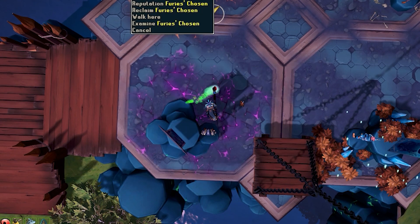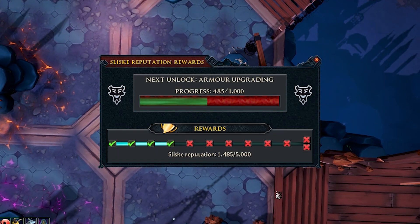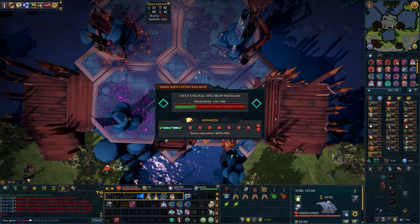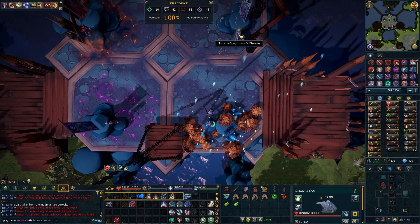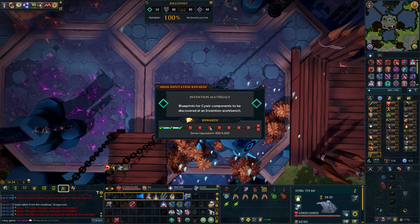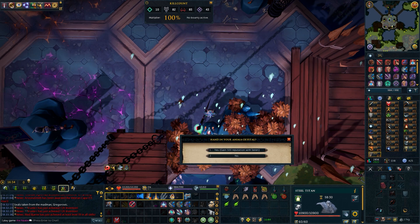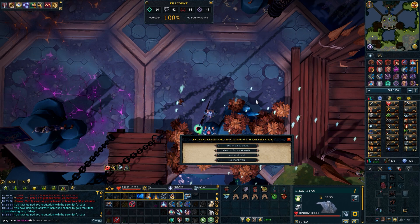Looking at the reputation, I have 1100 on the Zaros faction, 1300 on Zamorak, and on Gregorovic on the Sliske reputation I have almost 1500. On Helwyr's Chosen I have 650. I have two Anima Crystals and a couple of seals to gain reputation with. There's also bounties you can stack up for five days in advance and complete them at once. So I'm going to be focusing on Helwyr's Chosen first, and I'm turning in my Anima Crystals to this faction - both of them. Then hand in all the seals.